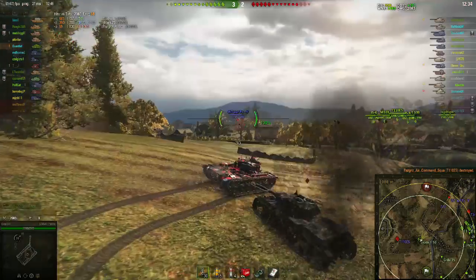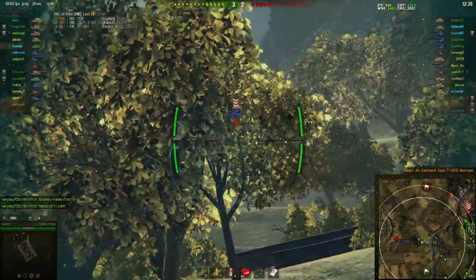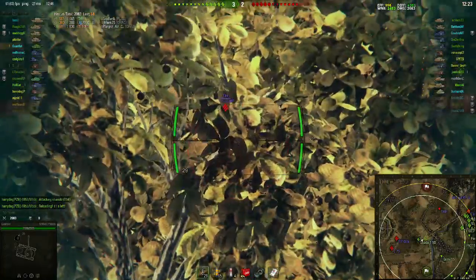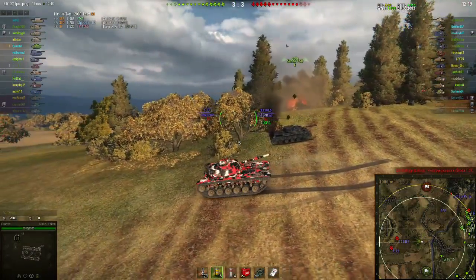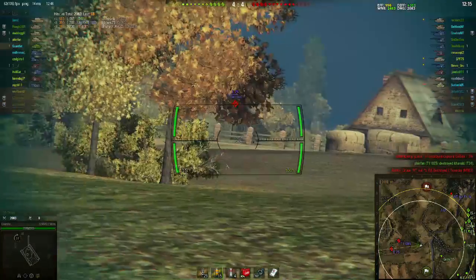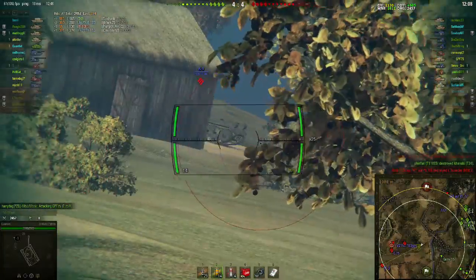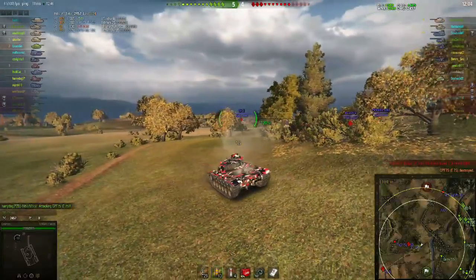Gauntlet did get spotted there, so he starts moving. He looks behind him and sees a T110E5 over there, but he spots the T34 and looks for some shots — takes one but it misses. He's not going to stick around to let these guys push on his flank. He spots the Death Star and puts a shot into him, then looks for a shot at the IS-3, but the IS-3 gets behind the building.